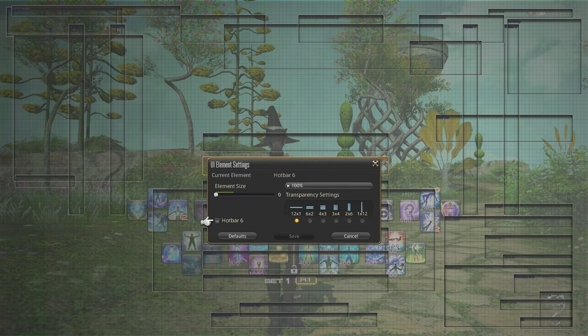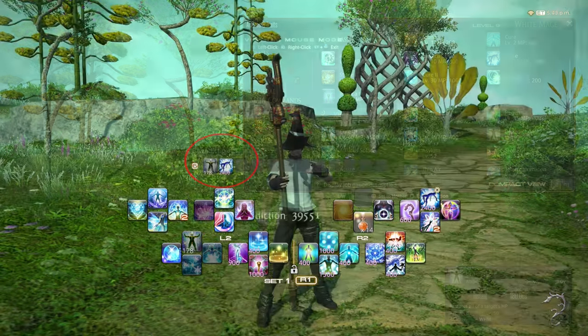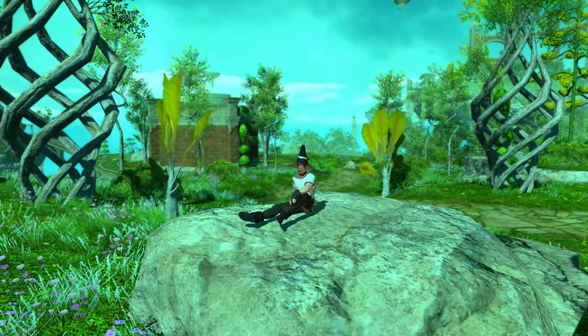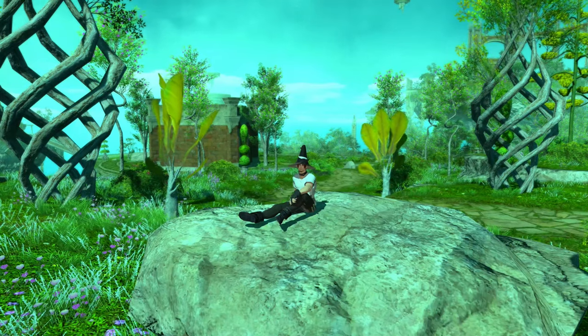Lastly, using the controller and crossbars doesn't prevent you from using standard hotbars as well. You can enable and position these using the HUD editor. Some people like to use these as a way to track ability cooldowns. That concludes my crossbar crash course. Thank you for watching — I really hope it helped you out. Special shoutout to any Xbox players who might just be getting started with the game. I hope you're enjoying the start of your adventures in Eorzea.